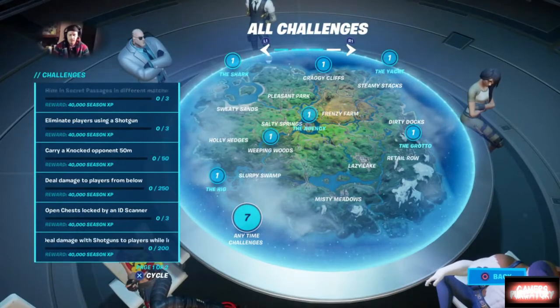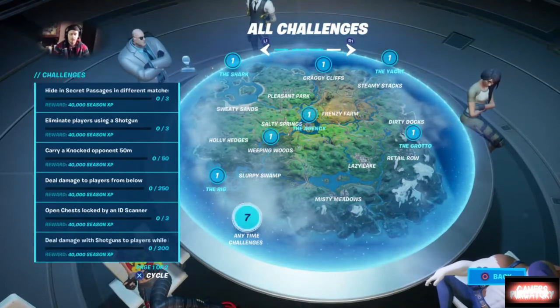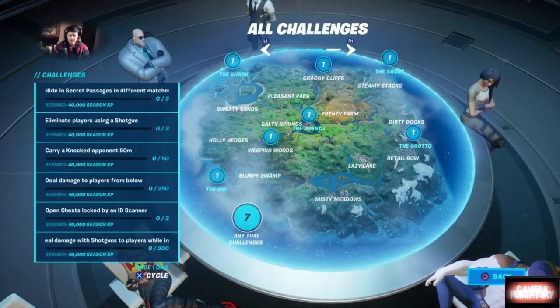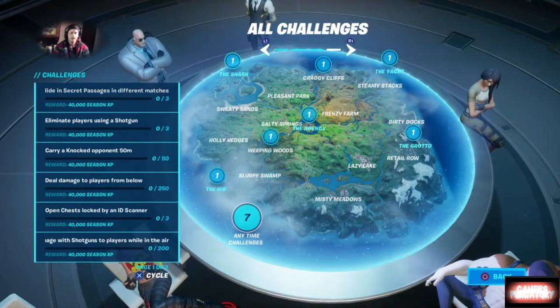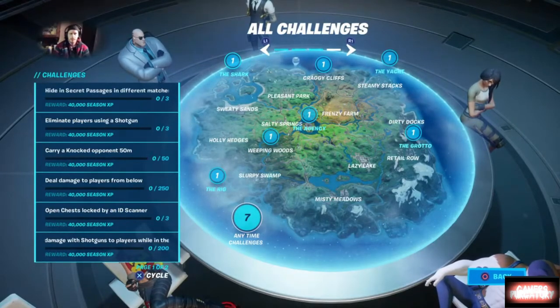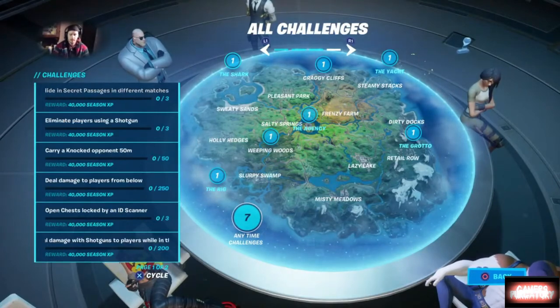Next, you want to deal damage to players from below — you want to deal about 250 points of damage. I imagine this means like somebody flying overhead, or maybe you're underneath those grates in like the Grotto or something like that. I'll give a more clear description of what that is at a later time — right now I'm just going over the challenges to the best of my knowledge.